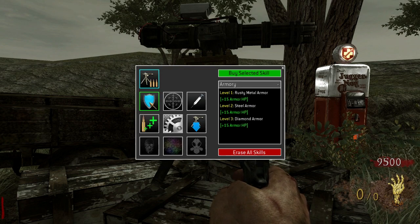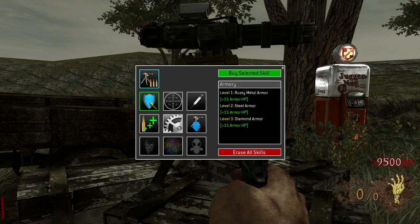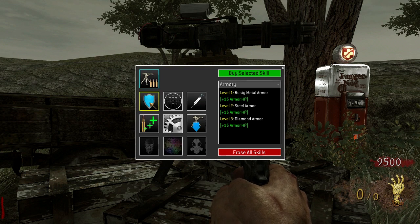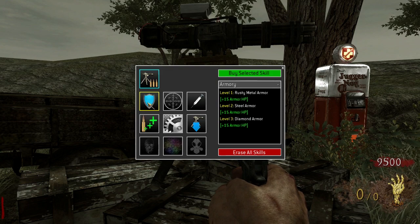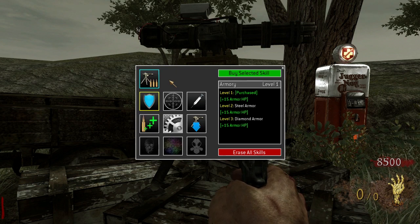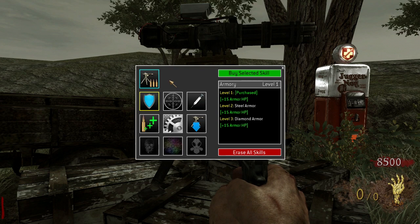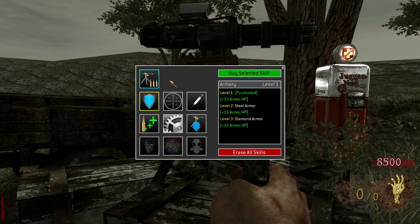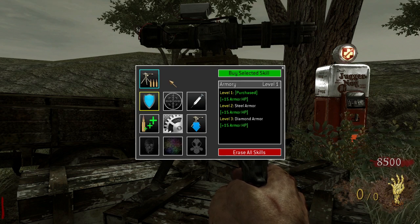Once you have chosen your turret type, the first tier of skills will become available for purchase. I'll only show a couple of skills here because I wouldn't want to spoil everything before you get to play for yourself. Here's one called Armory. As the name implies, this skill allows you to add metal armor to your turret, giving it increased health. Level 1 armor is rusty and beat up, while level 3 armor is diamond plated. Your turret has health, and if you let zombies too close to it, they will start attacking it and it will take damage. If your turret takes too much damage, its health will reach zero and it will break. Once your turret is broken, you'll have to buy a new one from the vending machine — but don't worry, your skills will still be purchased for the new turret.